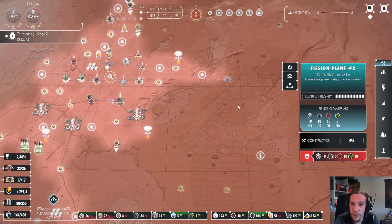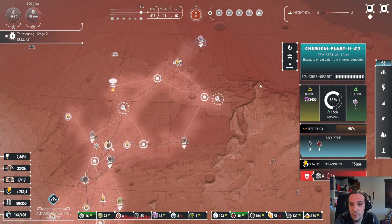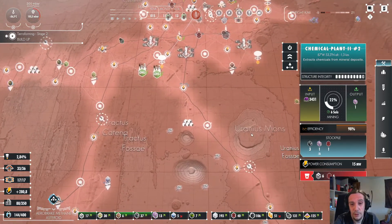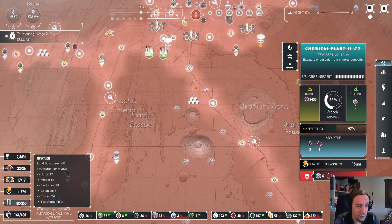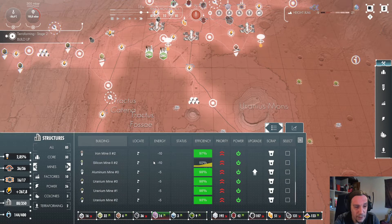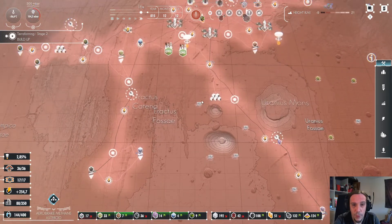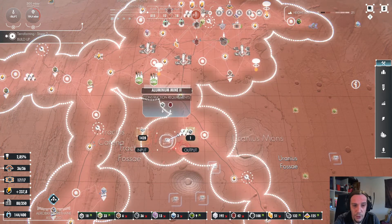Now I just have to wait until the next fission plant is done. At least I now have access to a new chemical deposit, which really soothes my mind a bit. Mineral deposits go empty rather quickly — more quickly than I'm happy with. I'm already considering setting up another aluminum mine, just because I don't want to be sad about forgetting them later down the road.